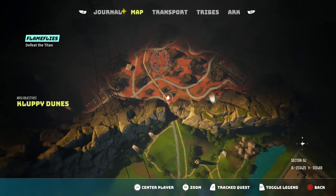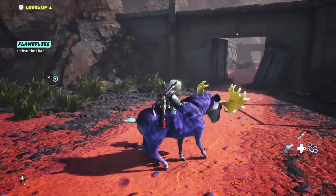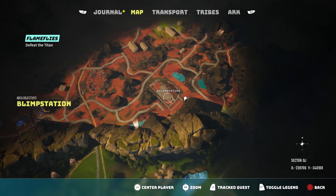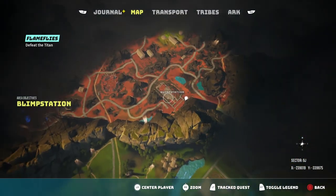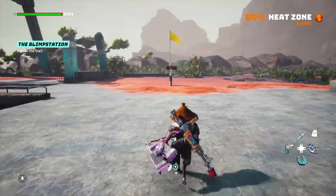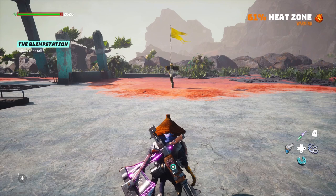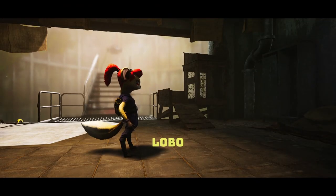If you haven't been to Cloppy Dunes yet, this is where you want to come up the top here. Once you're at Cloppy Dunes, make your way over to the blimp station which is on your right. This is a heat restriction zone so you will need some protection — if you haven't got the suit already, check the previous video.